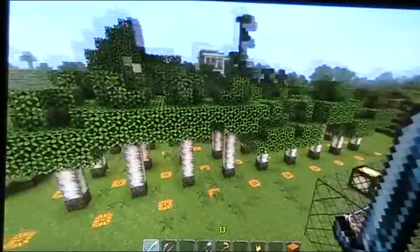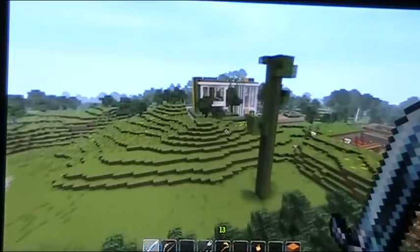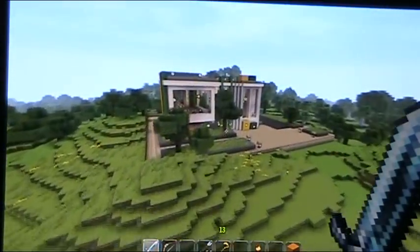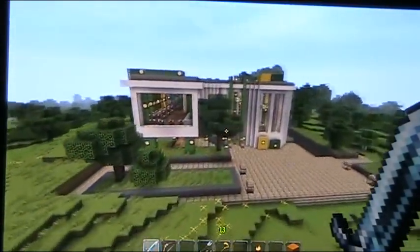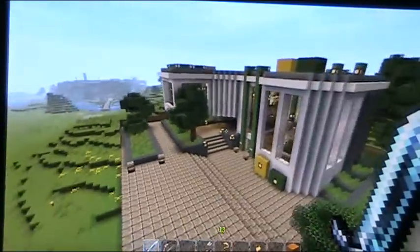I went on to schematics and this building over here is a schematic from Nefashu. This one is called Green Light. There's going to be a link in the description bar to a load of things. It's quite a nice modern building.